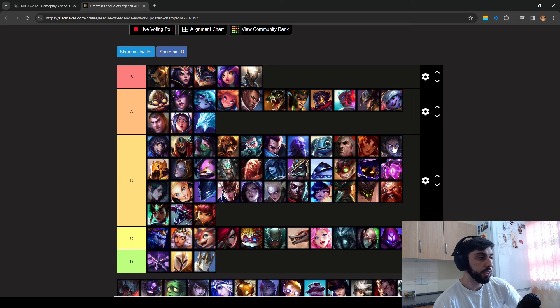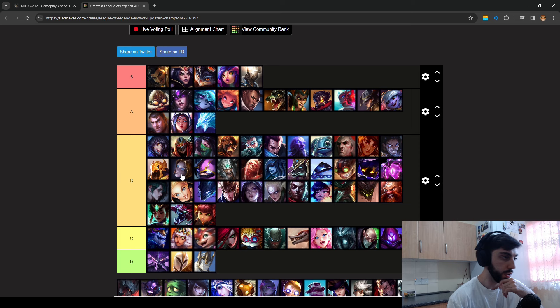Silas — you need to go Conqueror and Ignite. Otherwise you do your whole combo and he heals up and you're completely useless. With Conqueror you can keep auto-attacking, and make sure you ignite before his W heal. Azir is here — don't see him often anymore. Just crazy range, but you can solo kill him.